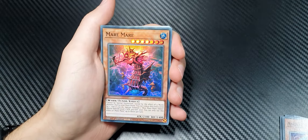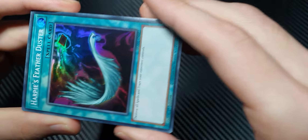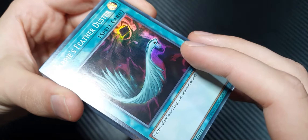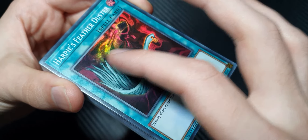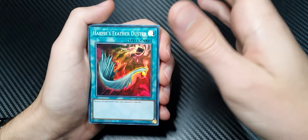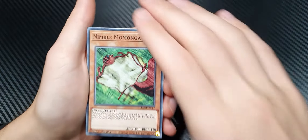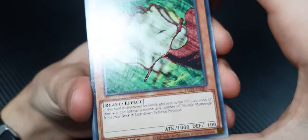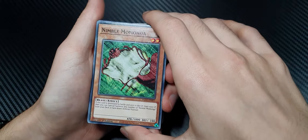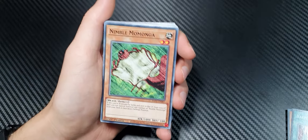Mare Mare. A holographic Harpy's Feather Duster — now I'm not sure if you're seeing this on camera. There are print lines; you can see them here. These are actually very poor holographics. The print lines are very noticeable in real life and there are multiples of them all across the holographic print. This one is also pitted weirdly — you can see all the pits here. I'm not sure how this card would go if it ever got graded, but probably poorly. These have to be some of the worst printed cards I've ever seen out of a set.